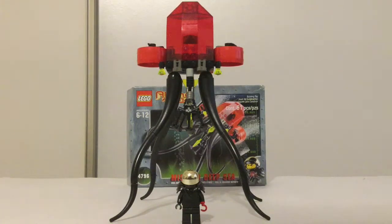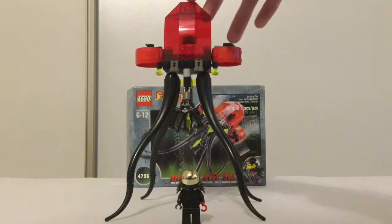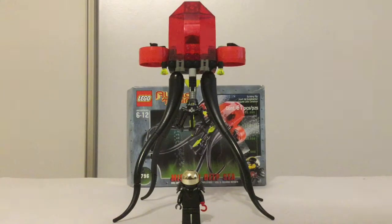Today we're reviewing LEGO Alpha Team Mission Deep Sea Ogle Mutant Squid, which is set 4796, and it has 61 pieces, which seems like a really small piece count, but this thing is pretty big for 61 pieces, which I think justifies it as a more expensive set. I don't really know how much it did cost — I paid more than I should have, even with the size of it, but we're going to be taking a look at this set today.